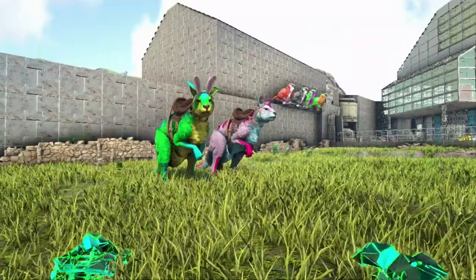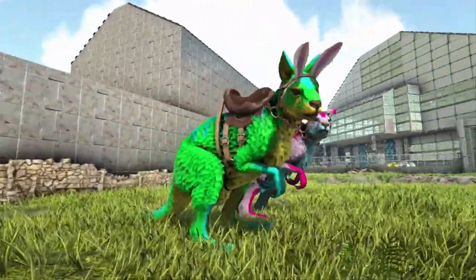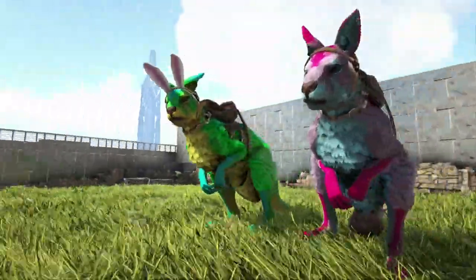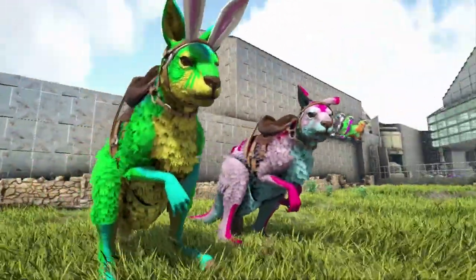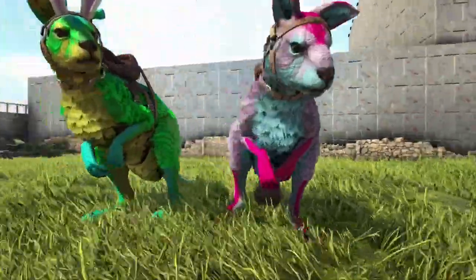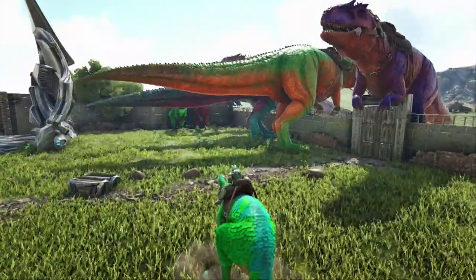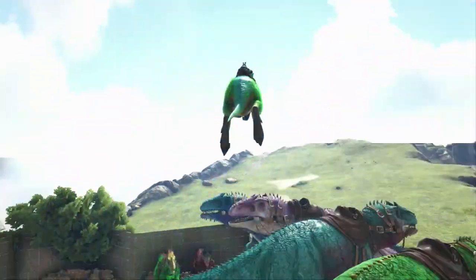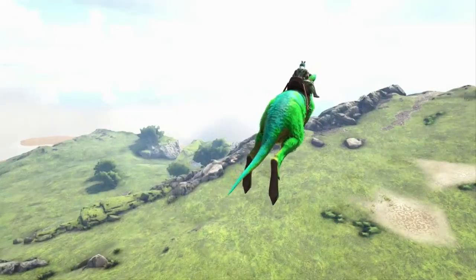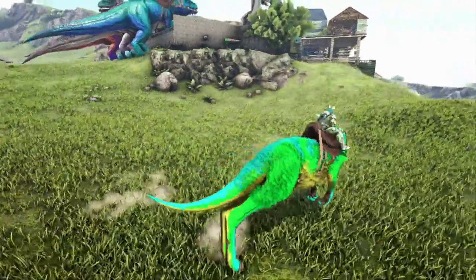We are back, and as you can see the Procoptodons turned out amazing. I think that this blue, green, and yellow one is going to give the Easter Bunny a run for his money. Honestly, I don't see any Easter dinos turning out better than this. I am so excited. And this is just the tip of the iceberg — I also did up the Dodo and the Oviraptor, and they were hanging out over at the pub. Let's jump over there and take a look. These things are so much fun.